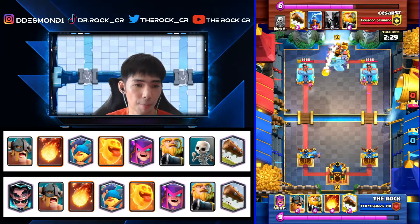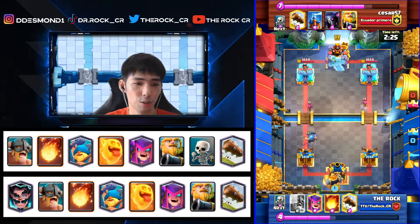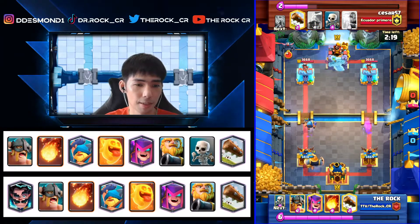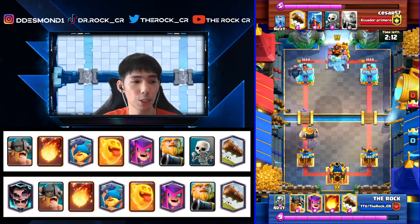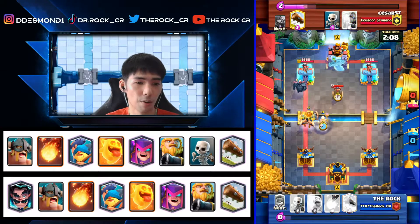At the start we cycle — I'm comfortable cycling Fisherman in the back because he first played Archers, which are usually in cycle decks and not a big threat. Weird decks happen all the time but it's unlikely he has an E-Giant. Now we see the Pekka and that's not good for us.